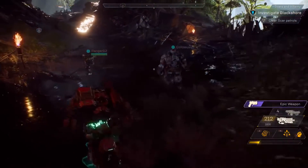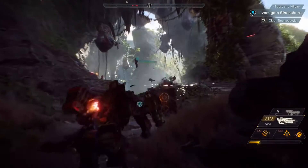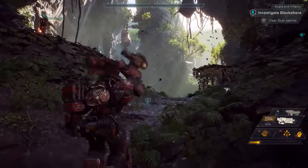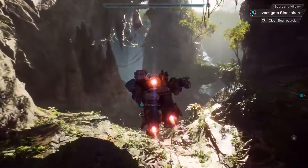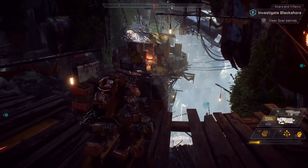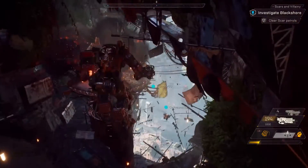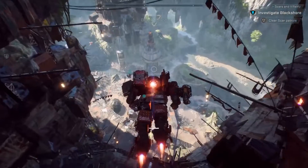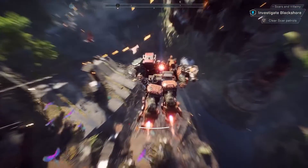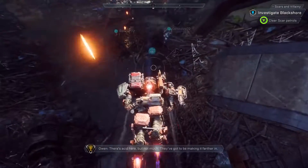The Scars are relentless invaders who crave the ancient power of the Shaper technology, and they're in constant conflict with the Freelancers. Up ahead we have a Scar watchtower. Our squad should probably tread lightly here, so they don't call for reinforcements. We could just blow it up. Look at all the weapons — and the turrets! Better move quickly. There is acid here, but not much. We've got to be making it farther in.